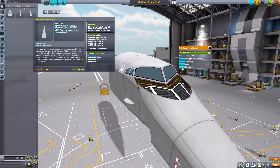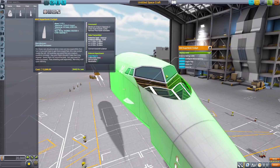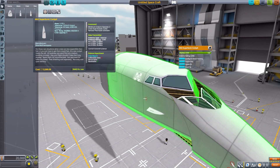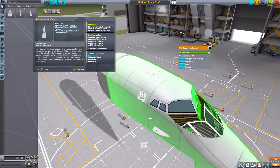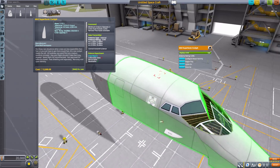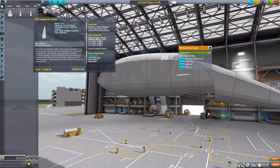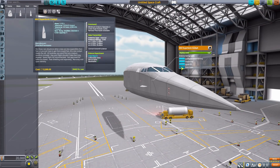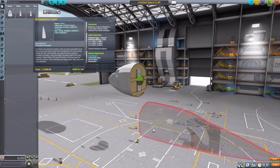In the Space Plane Hangar it happens a bit abruptly, but in the world the animation is much smoother. You actually see this part of the windshield going down into the nose, and on the interior you can see all the gantries, supports, and even the hydraulics that make it happen. It's a very cool, well-done animation — a nice nod to the Concorde.